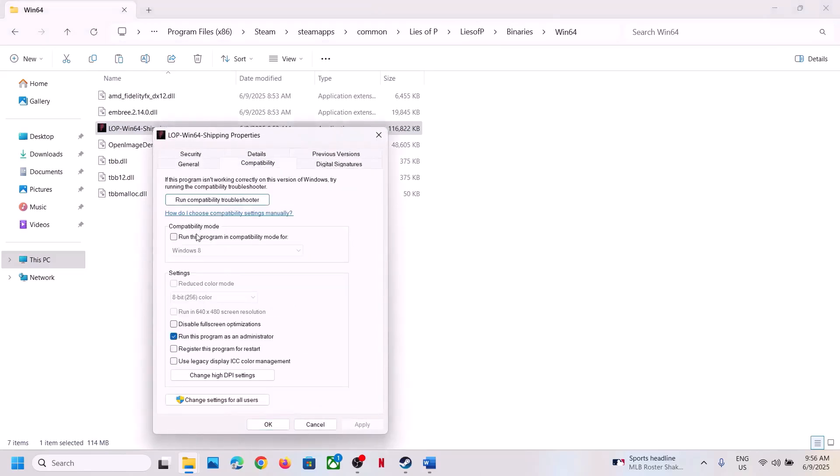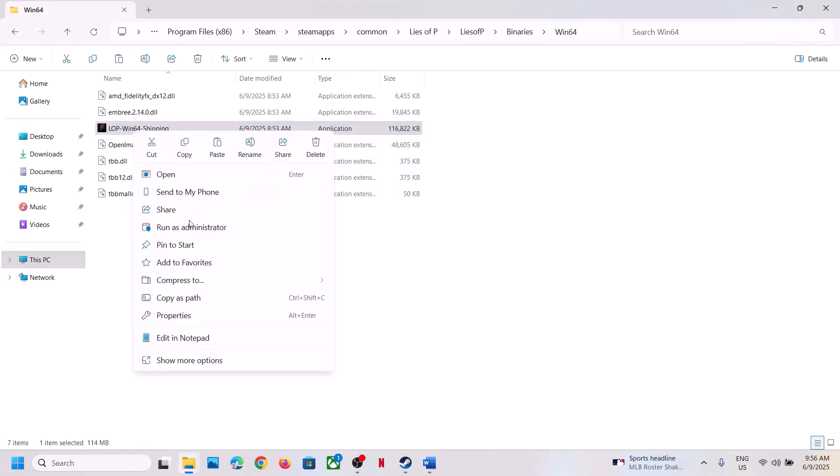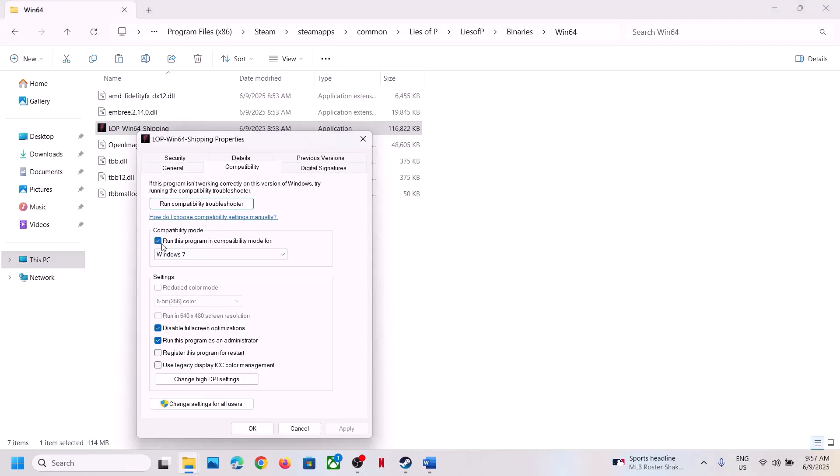If that does not work, go to Properties once again. This time check the compatibility mode box and select Windows 8, hit Apply, click OK, launch the game and check. Still not working? Try selecting Windows 7, hit Apply, click OK, launch the game and check. Still not working? Put a check on 'Disable full screen optimizations', hit Apply, click OK and launch the game.